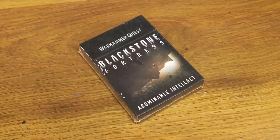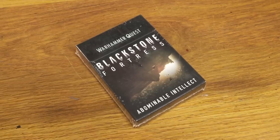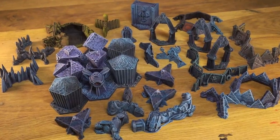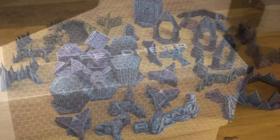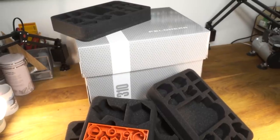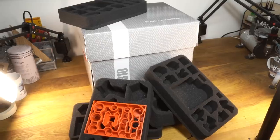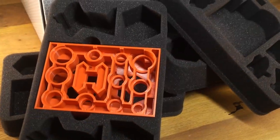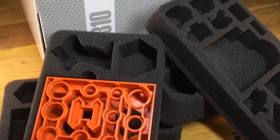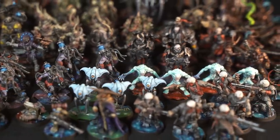I'll throw in my sealed Abominable Intellect card set — pretty rare these days — and also this set of 3D printed Dragon's Rest pieces for the base game that I painted in a video. The whole thing will come with the awesome Felder storage system, specially designed to fit all the models and game aids without them smashing off each other and getting damaged. Huge thanks to the team at Felder for sending me this and supporting the charity raffle. If you want to check out their range of game storage solutions, there's a link and a discount code in the video description. I'll also throw in some little Midwinter Minis goodies for the winner too.